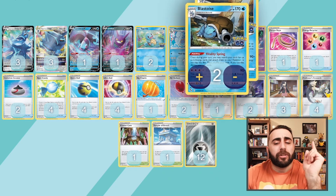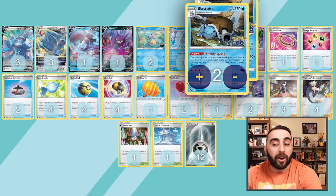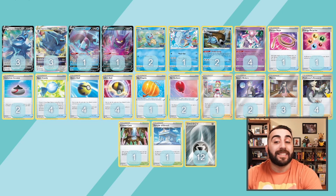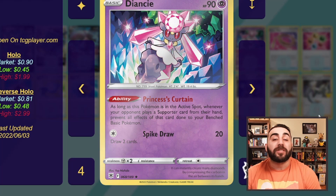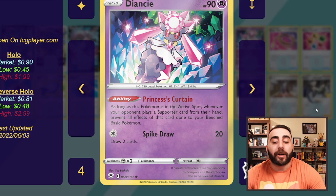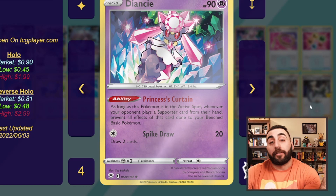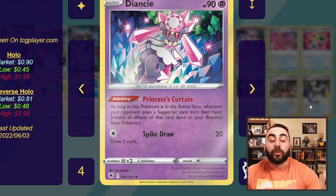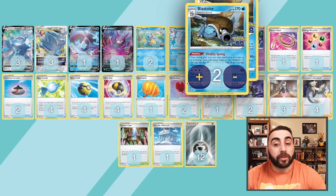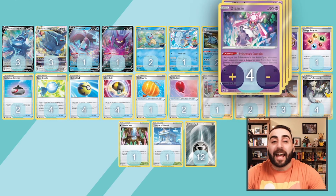It does say your turn ends, so you might be wondering: if I load up a bunch of energies onto a Dialga and my turn ends, aren't they just going to Boss it up and KO it? No — they can't with Diancie. Diancie's Princess's Curtain: as long as this Pokemon is in the active spot, whenever your opponent plays a supporter from their hand, prevent all effects of that card done to your benched basic Pokemon. So they can't Boss's Orders your benched basic Pokemon. They could Boss your benched Blastoise to stop Vitality Spring, but we really just need to use it that one turn, and after that we're okay.